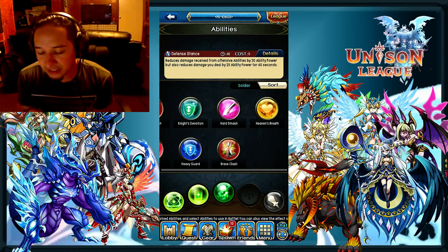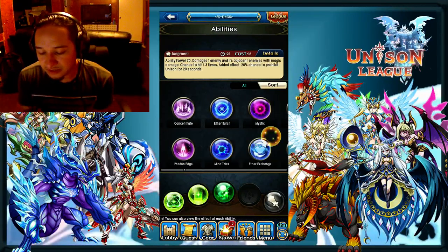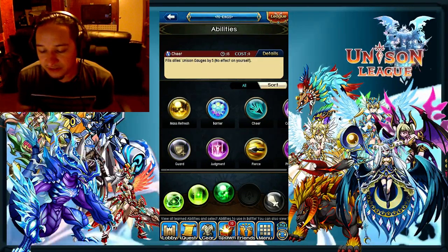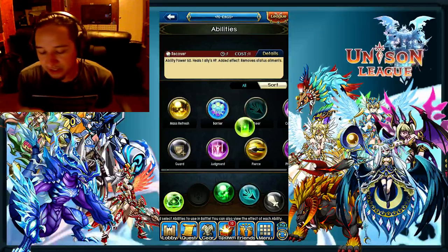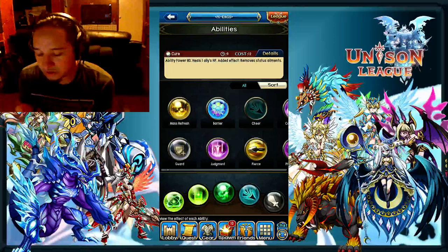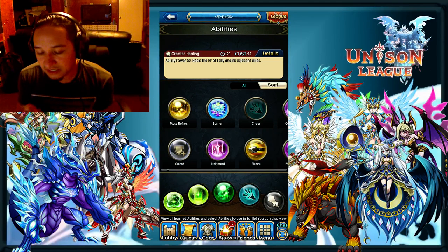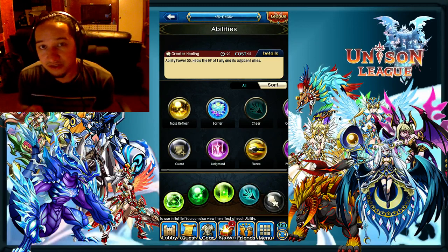I would suggest a loadout similar to what I'm showing you here. You can put Cheer in there. If you have those Heart of Health weapons, you can put in two area heals or two single-target heals. You have to have Cure though — it's the highest healing-per-second single-target heal you're going to get. You want to have Greater Healing at all times, so Greater Healing and Cure are things you just can't go without as the healer.